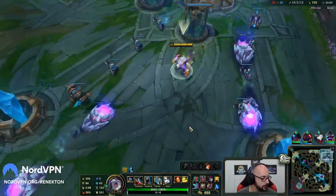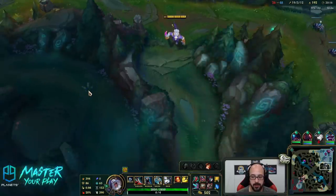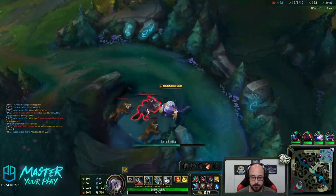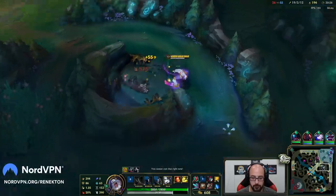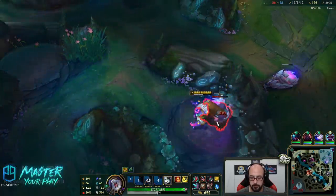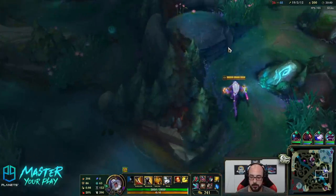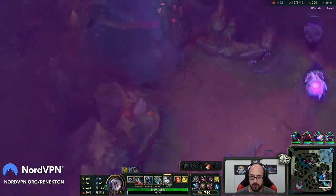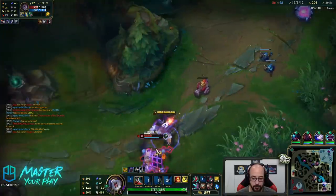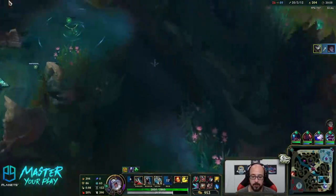I'm going to go clear bot side jungle. There's also an AP build that'll get to high haste numbers. I don't think it'll get this high. Cosmic Drive does give you 30 ability haste, so that's a pretty good one. The crit — let's go. Nice. 19 seconds. I could just ult and go kill this guy fast. Let's do it. Right-click him. Root him. Easy peasy. Let's go back and get this Blue Buff. Not bad.